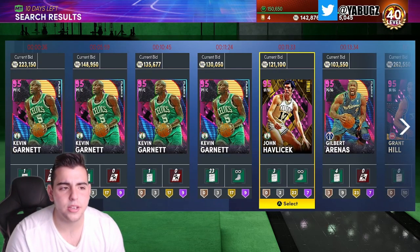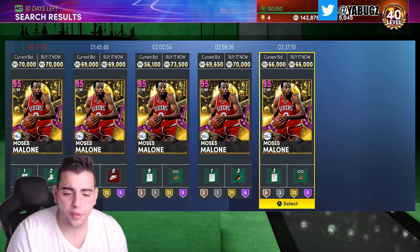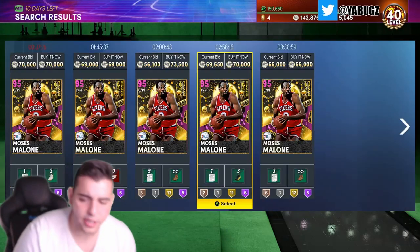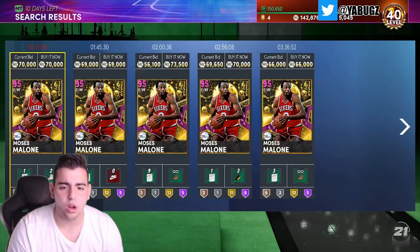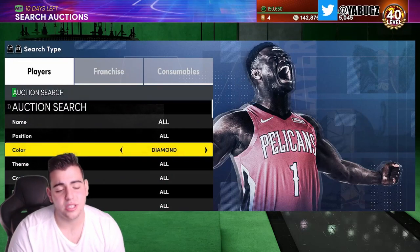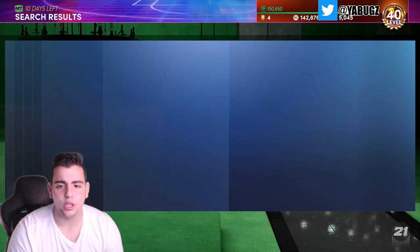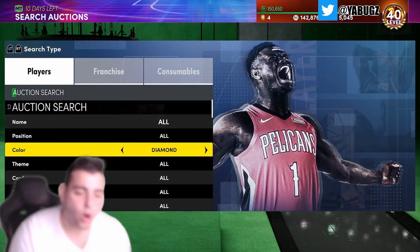There's another filter I want to show you: Pink Diamond Eastern. The only player you'd need to buy is Moses Malone to cover the whole pink diamond east set. On this filter we've got KG, Dominique, Grant Hill, LeBron James, Tracy McGrady, and the list goes on. This is a very good filter. Right now since there's not a lot of auction movement, this pink diamond filter might be a huge W because you only have to scroll through about four cards.